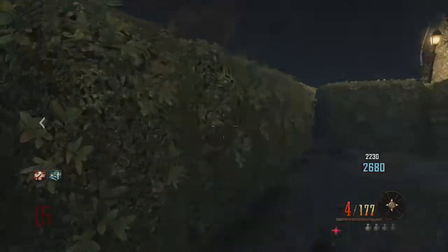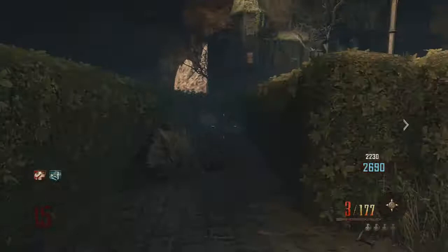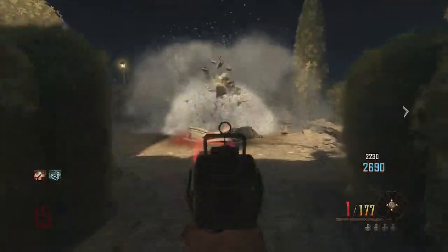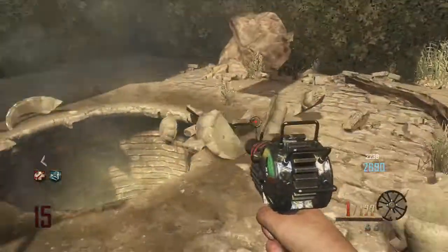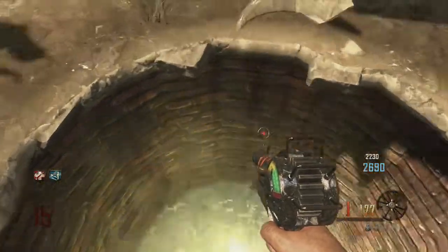The second fountain is located in the middle of the maze once you go through the ghost lady's house. In order to smash this you will need the ray gun. If activated correctly you'll notice a glow from the fountain. If you jump in before the glow is there, you'll drop to your death.